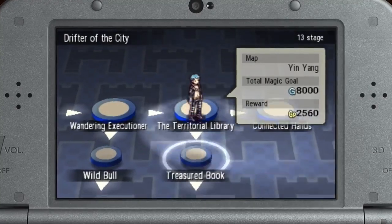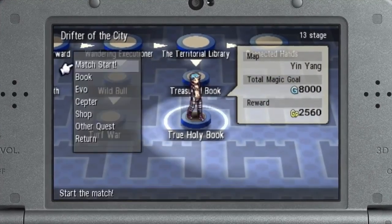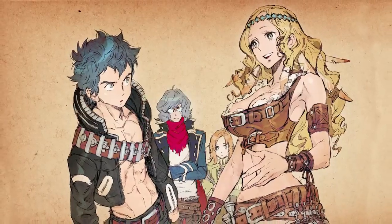In quest mode, you'll play solo through over 150 stages where you'll discover the story of Alan and the Freebats.